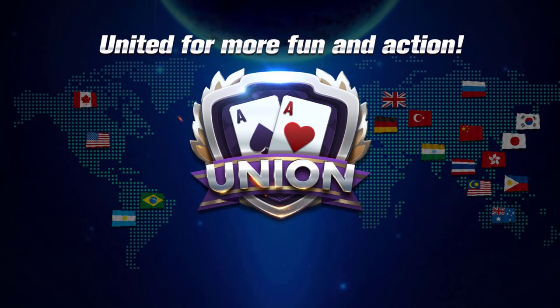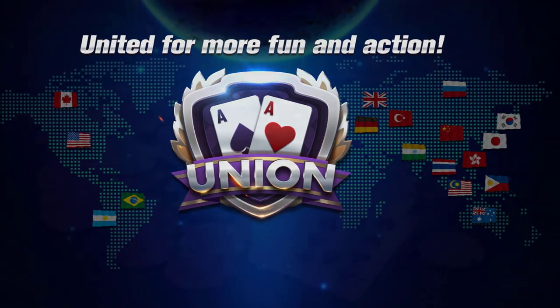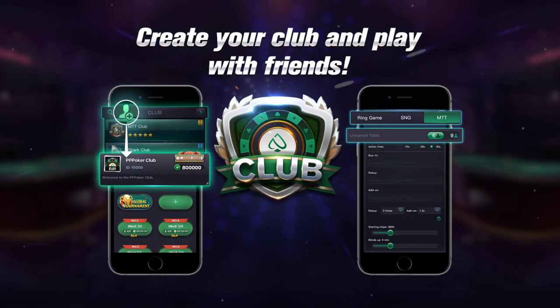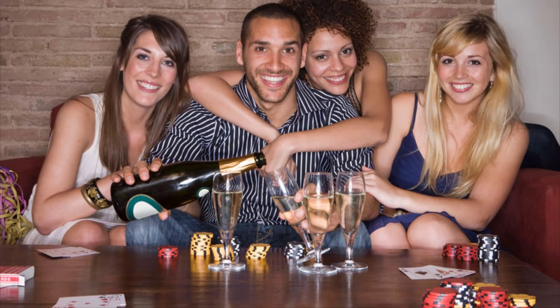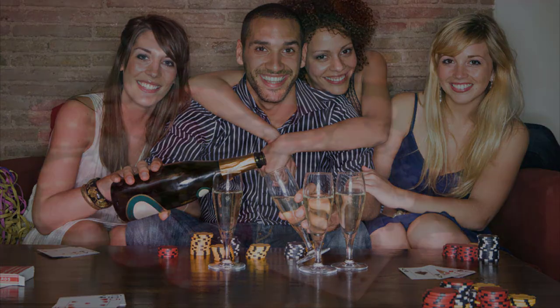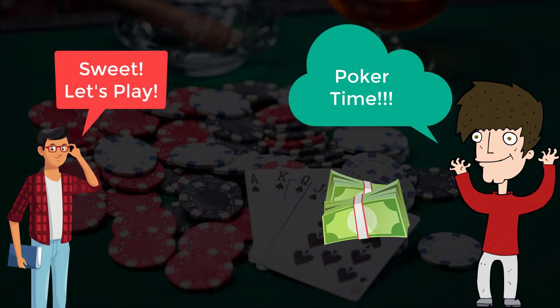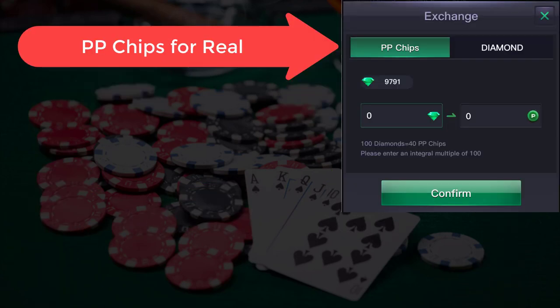They also offer what can seem like a confusing concept for players that want to play for real money. These are where clubs and unions come into play. The best way to think of a club is like going over to your friend's house on Friday night to play poker. You show up and hand your buddy $200 and get back that value in chips totaling $200. On PP Poker, those are called PP Chips.